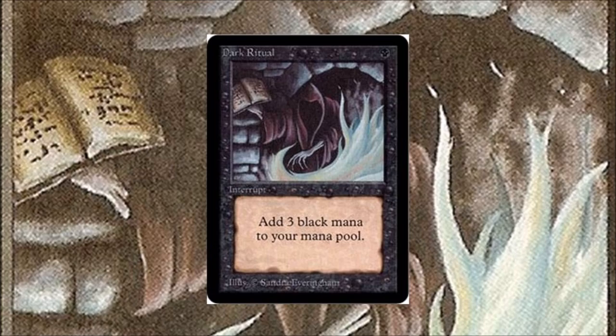Number one: Dark Ritual. I don't have Power Nine or Time Walk on this list because for the most part they are banned — not really playable. Dark Ritual, though — there was a time it was in Standard, which sounds crazy. Brainstorm used to be in Standard too, and in Mercadian Masques, the best play you could make was turn one Dark Ritual into Hypnotic Specter, which was considered so powerful it had to be banned.